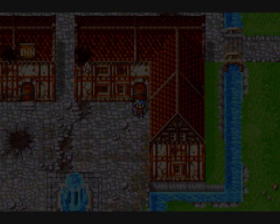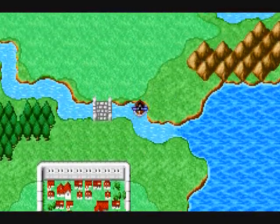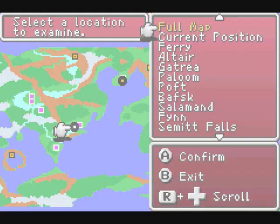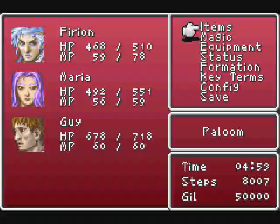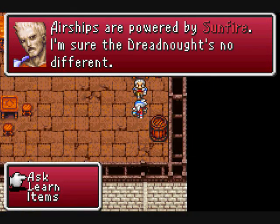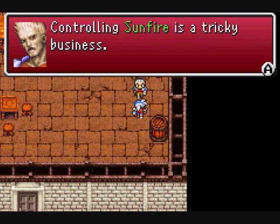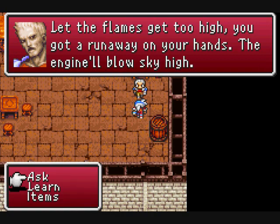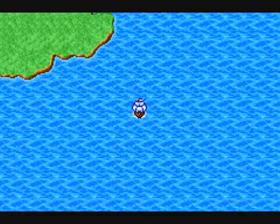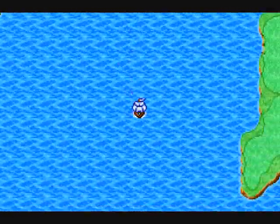I gotta think about who I'm supposed to talk to. Apparently they said I was supposed to talk to Cid, but I already talked to Cid and he gave me no information. The ship is still at Poft, so I gotta go all the way back through from Paloom. I'm walking all the way over there — be right back, I'll meet you at Poft. That was a long journey — I wasn't gonna subject you guys to watching the whole thing. Let's ask about the airship. 'Airships are powered by Sunfire — I'm sure the Dreadnought's no different.' Finally, we learned a new term: Sunfire. 'Controlling Sunfire is tricky business. Let the flames get too high, the engine will blow sky high.' We're actually gonna sail back this time — that way it'll be a lot easier.